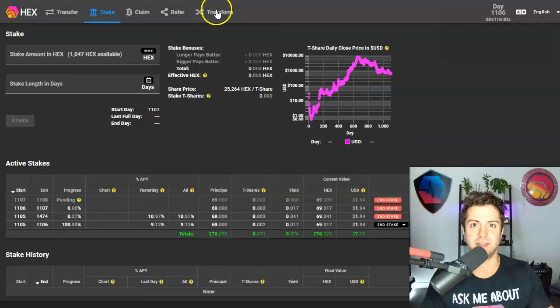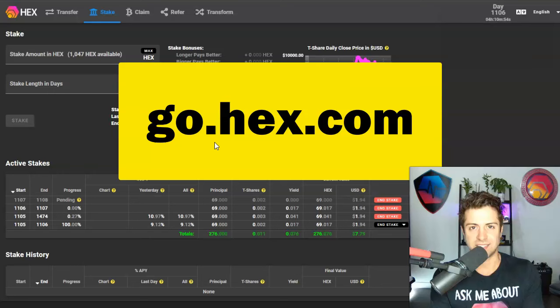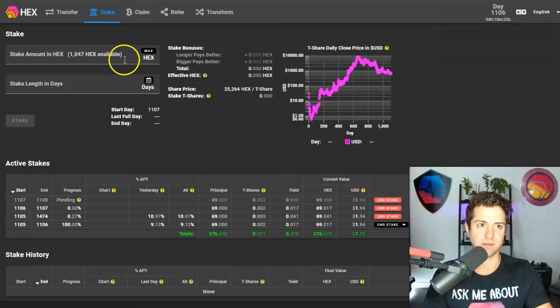The one I'm gonna be covering mostly in this video is go.hex.com. This is the OG original Hex staking dashboard. It's my personal favorite because it has the most detailed information and statistics. You can use this alone and have everything you need when it comes to staking Hex. There are also a couple of other options that I want to run through in terms of where to stake your Hex.